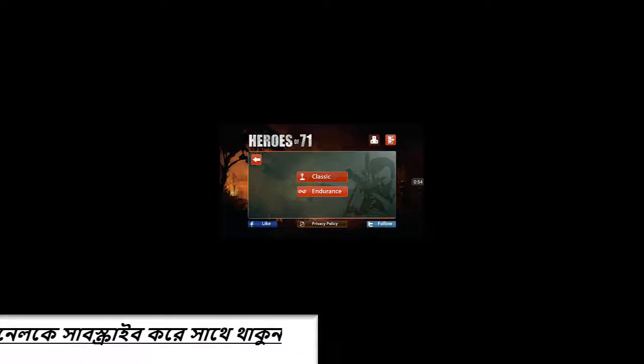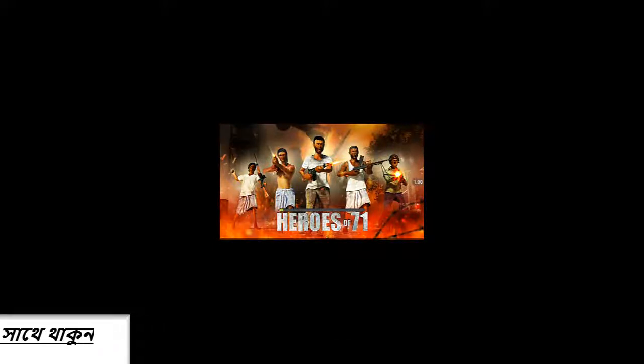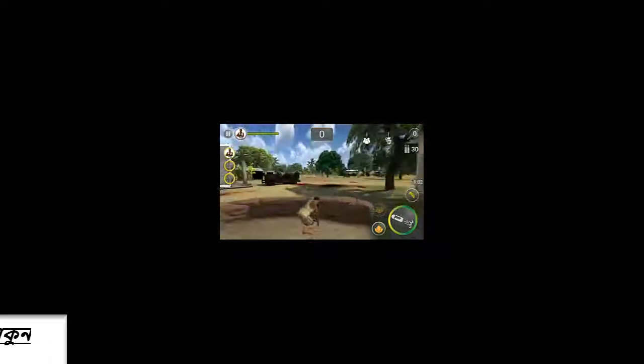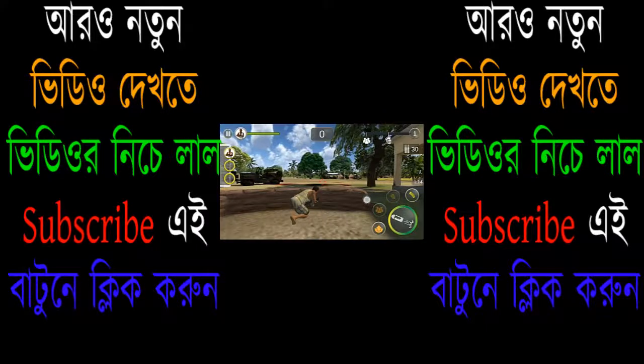You can also click on the classic mode, click on the top button. If we click on the top, there will be one screen with icons — here is the short screen — and between the records we have to go.